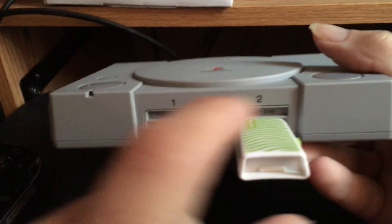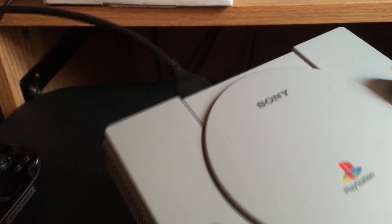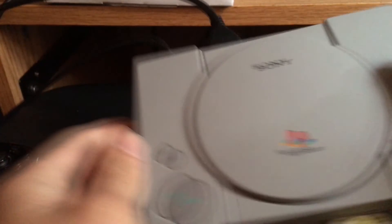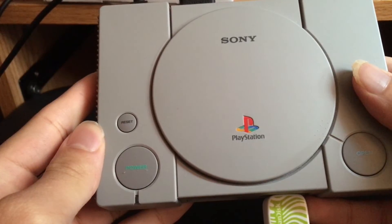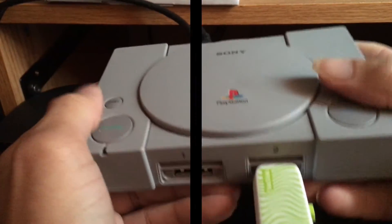Alrighty guys, so once you're on your PlayStation Classic, make sure you plug in your USB first into the second slot of your PlayStation Classic. Then you can plug your HDMI in second, and last but not least, plug in your USB power cable. Wait for your PlayStation Classic to boot up, then you're free to go ahead and turn it on.